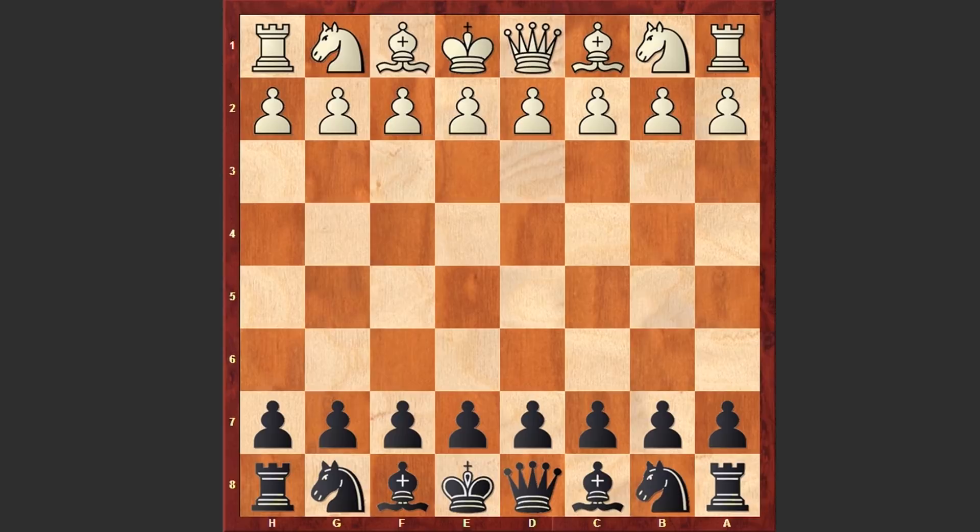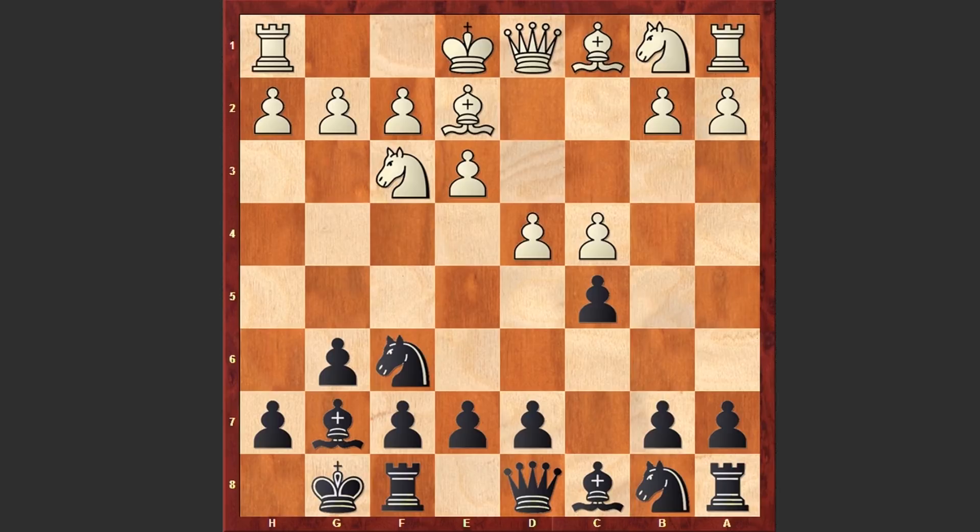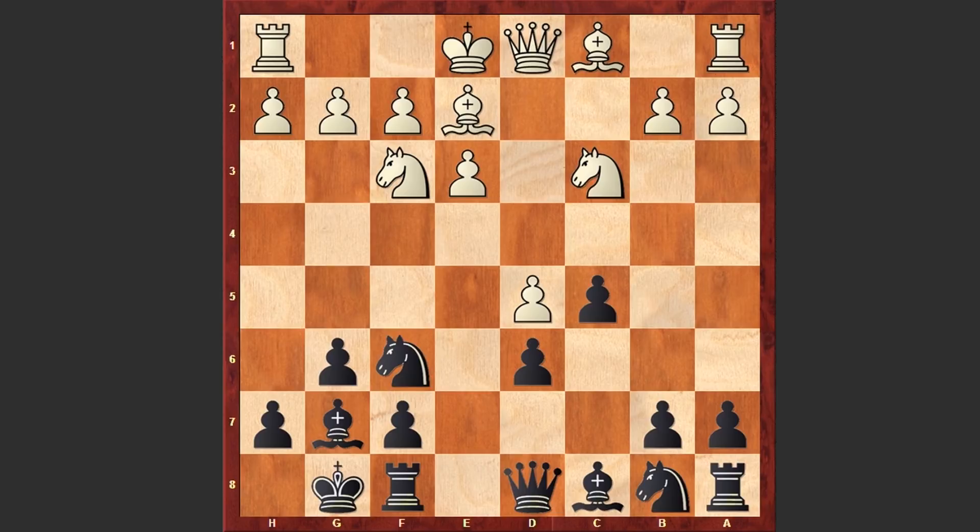Inarchiev started the game with d4 and Nf6 by Dubov, Nf3, g6, c4. Black is fianchettoing his bishop and then castling kingside, bishop to c5. Black is challenging white's center with d5, now comes e6, Nc3 and after exd5, cxd5, d6 — the position is taking the shape of the Modern Benoni Defense. With his last move black created a queenside pawn majority whose advance will be supported by the fianchettoed bishop on g7.